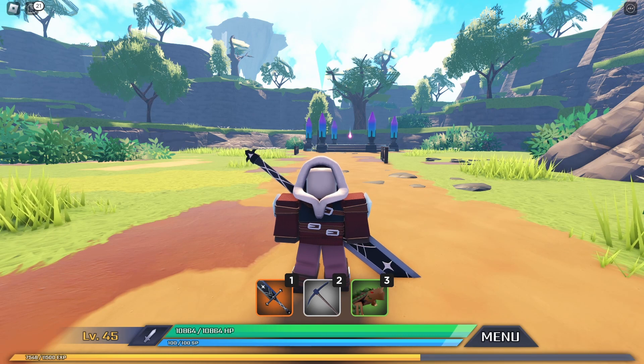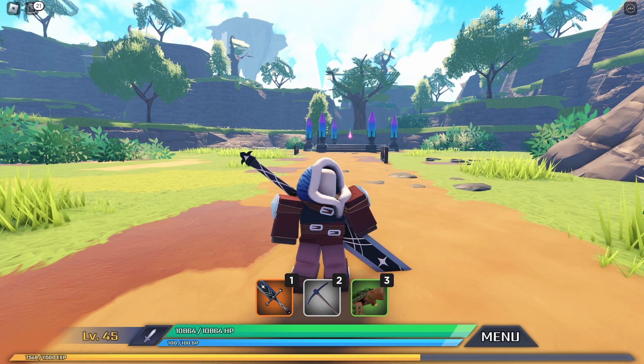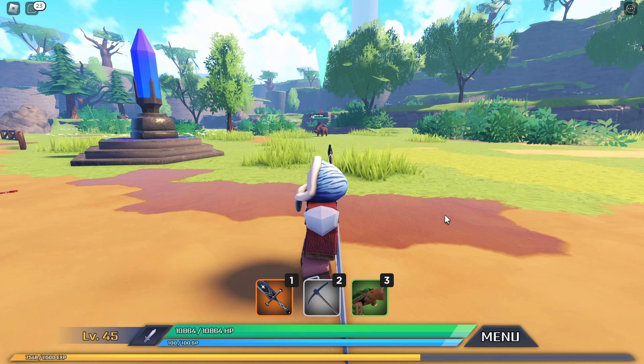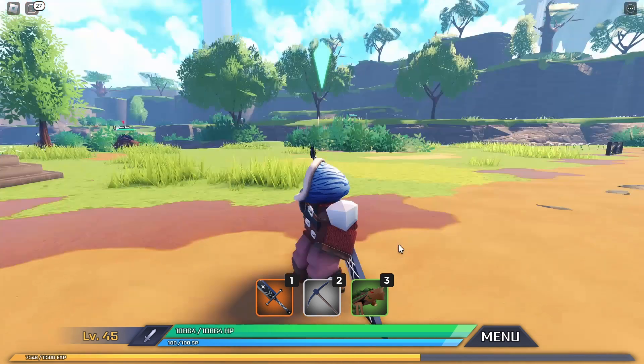So to obtain this armor, there are two ways. The first way is you obtain it by joining the game — you should already have it, you're already using it. The second way is from Razer Bores. Yes, Razer Bores in this game drops starter armors. So if you accidentally sell it and somebody bought it, then you can get it back by fighting some Razer Bores.